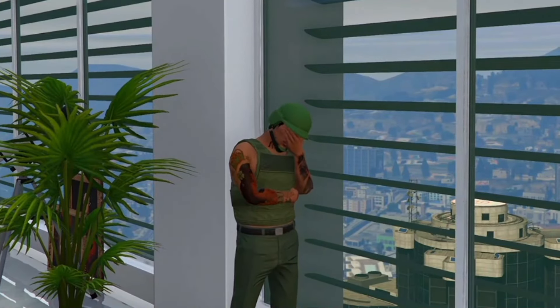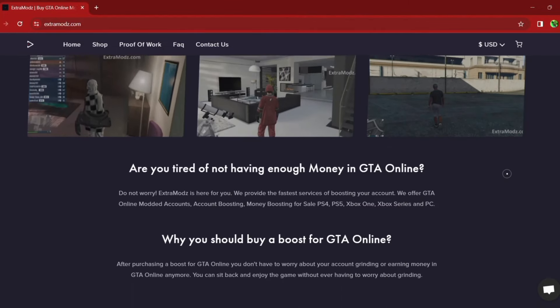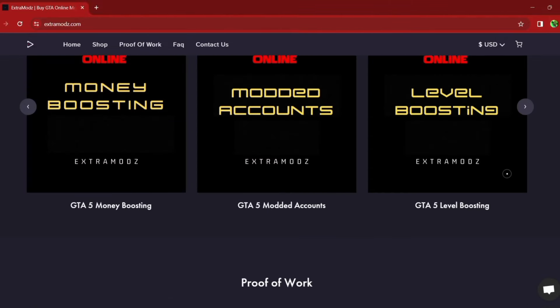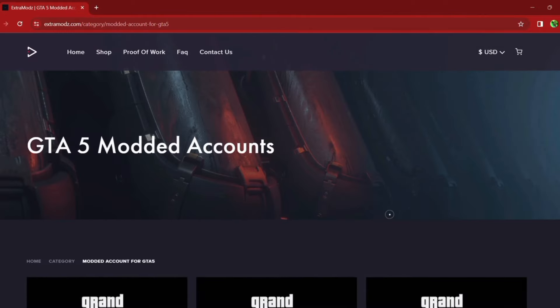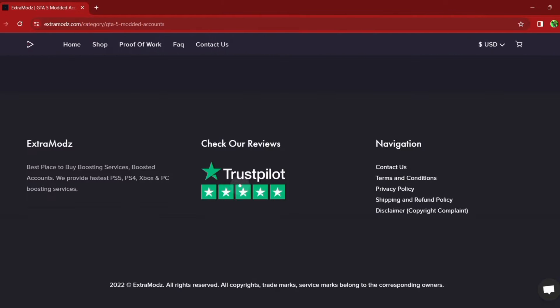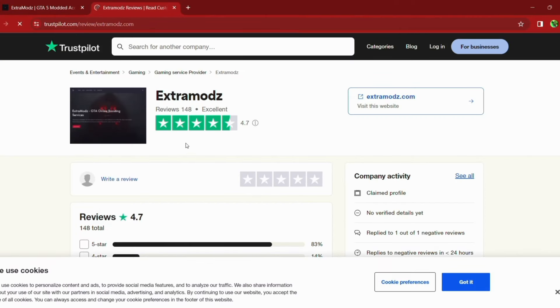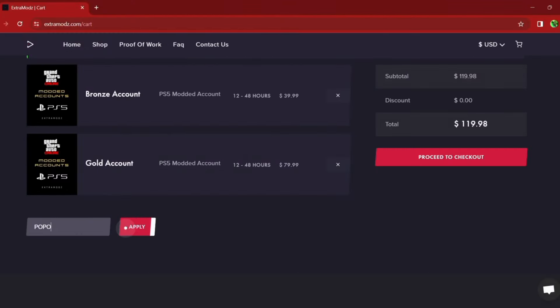Are you tired of grinding out these glitches? Then check out extramods.com. Extramods.com provides the best modding services in the GTA community for all consoles such as Xbox One, Xbox Series X, PlayStation 5, PlayStation 4, and PC. Their Trustpilot reviews have a 4.7 star rating, which is better than most sites out there. If you want 5% off your next purchase, go to discount code and type in POPO for 5% off. Now let's jump back to the video.